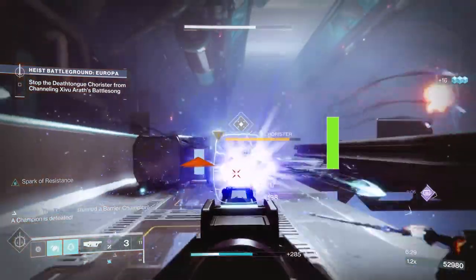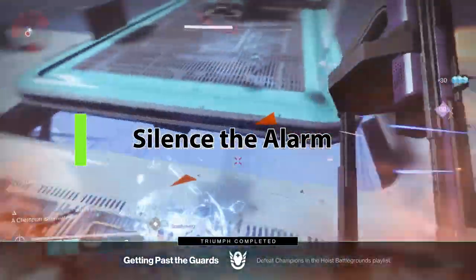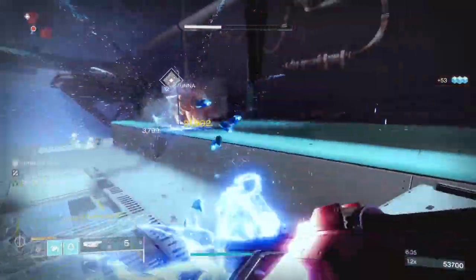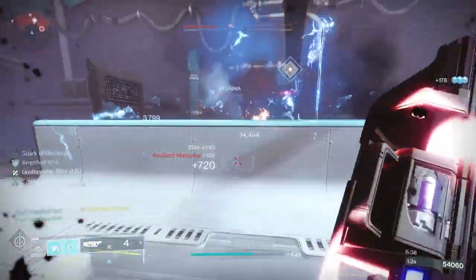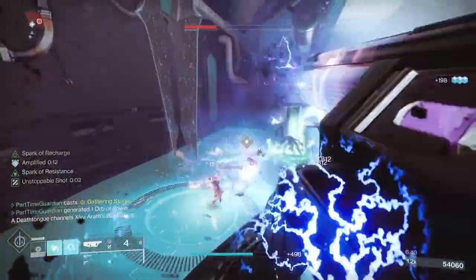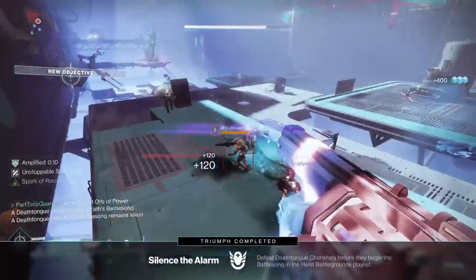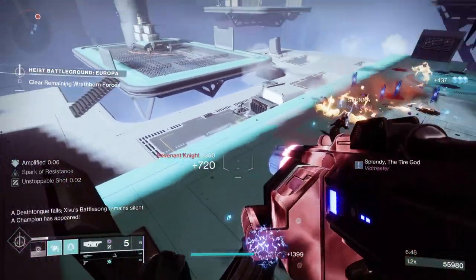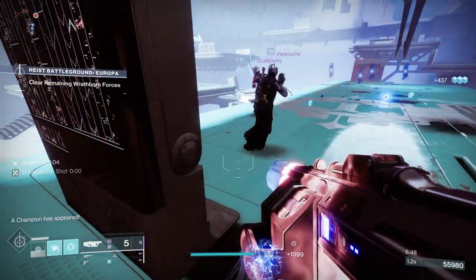If you're working on the Silence the Alarm Triumph, or trying to make the middle part of the heist easier, you'll notice there is a yellow bar enemy called a Death Tongue Chorister. Kill those as soon as possible when you get into each area, because it will allow you to get the achievement. In addition, it makes things easier because the totems that make this activity more difficult will not spawn.